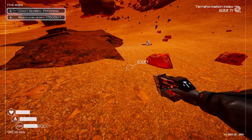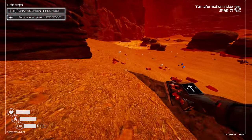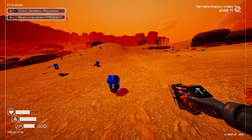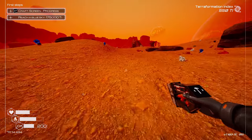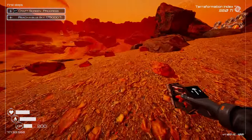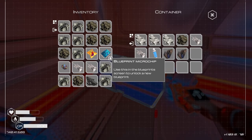I forgot to drop everything off — whoops. We'll go back and drop this off, then go on an adventure while the terraformation goes up. I really want to see this planet somewhat terraformed — I've never managed to achieve it before, I just messed around. Now it's time to really achieve that. Oh — a blueprint! How do I decode it?